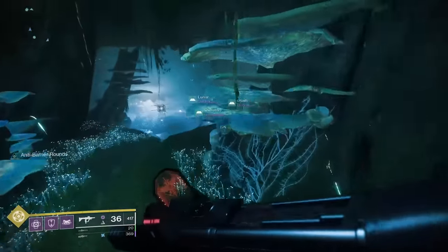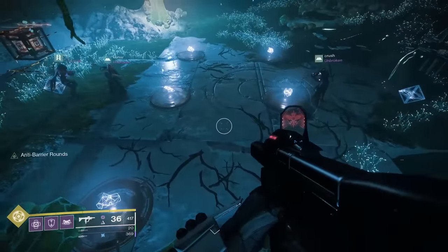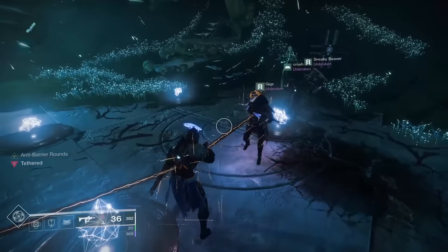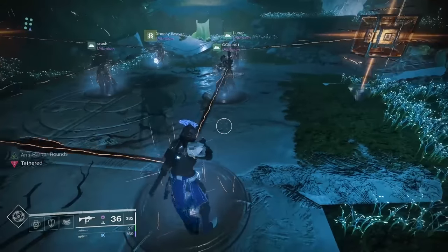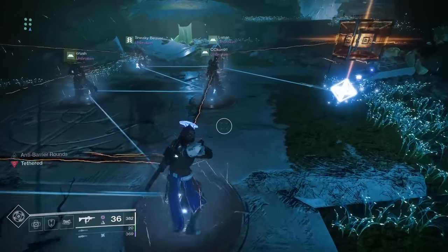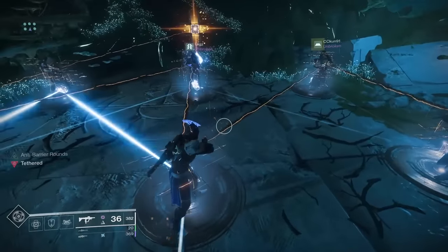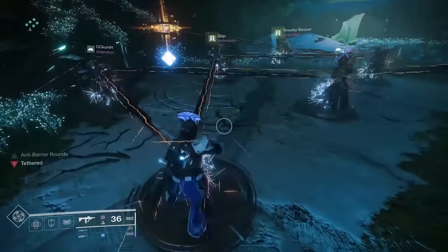The final puzzle is where puzzle 6 started. There will be 6 plates on the ground. When you chain everyone together to start the puzzle, 2 nodes will appear. These 2 nodes will make a line pattern on the ground that your team needs to replicate very quickly. Assign everyone a number and have people step on the plates in order. In this example, Lunar is player 1, CC is 2, and I am 3. Lunar goes to the first plate being pinged, CC to the second, and myself to the third. You will repeat this process 7 times to complete the puzzle.